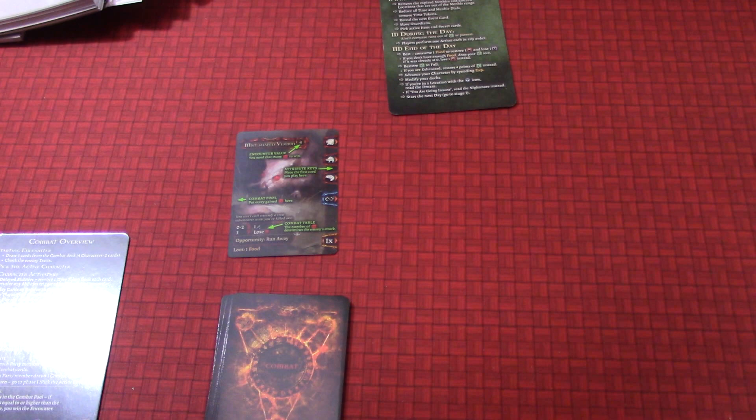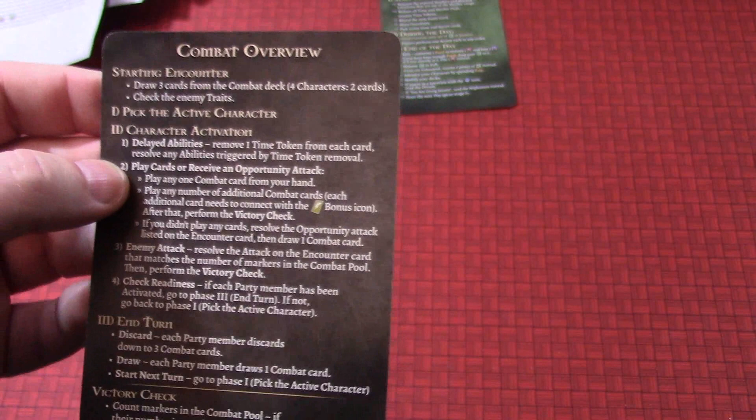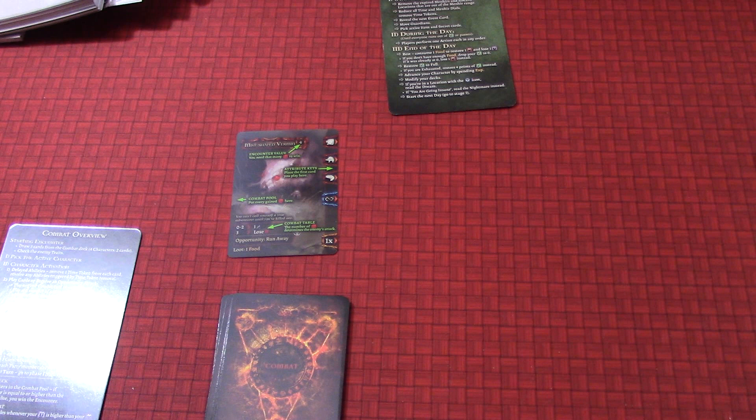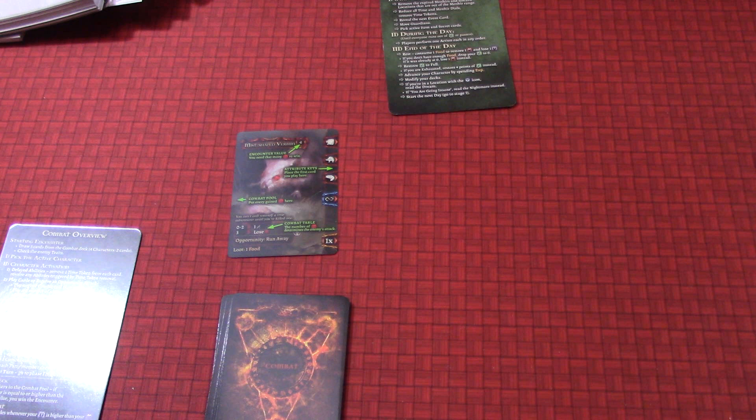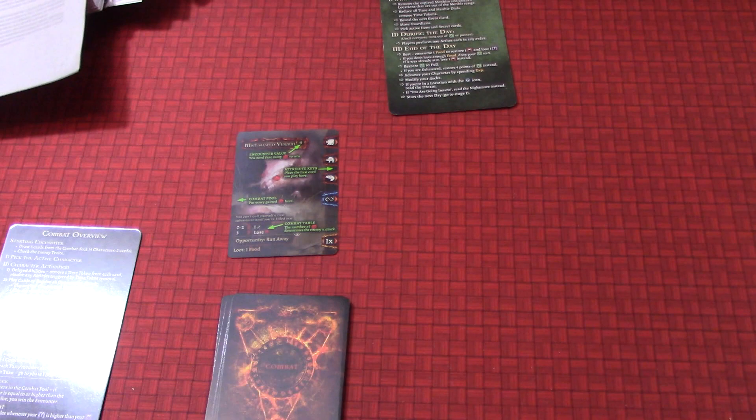You don't have to check the encounter traits — it has none. And you don't need to pick an active character — you're alone, so Bior can be active. You can also ignore delayed ability steps — there aren't any abilities in play yet. The combat overview says: draw three cards from the combat deck, check the enemy traits, pick active character, character activation and delayed abilities — we don't have to do those. So we're moving right on to play cards. It says time to fight — play the attack card and attach it to the right edge of the encounter card. This causes both halves of the aggression key and the bottom golden key to join.